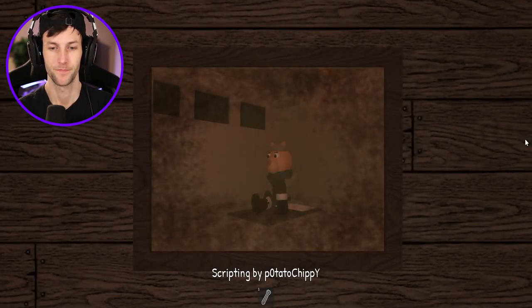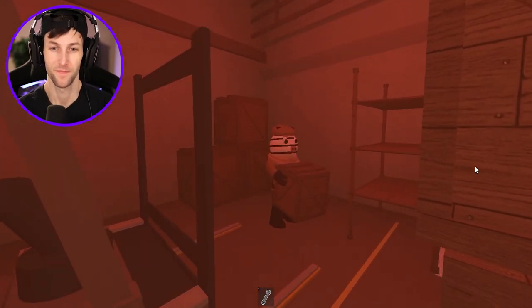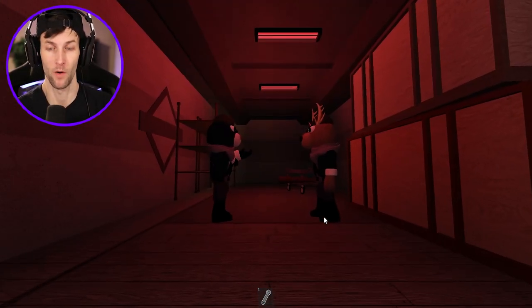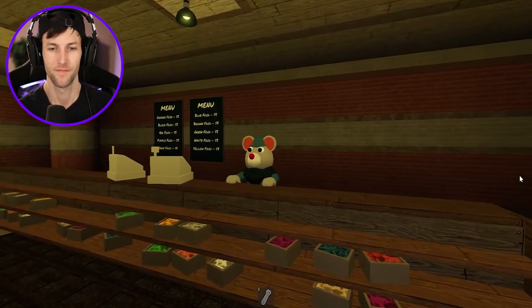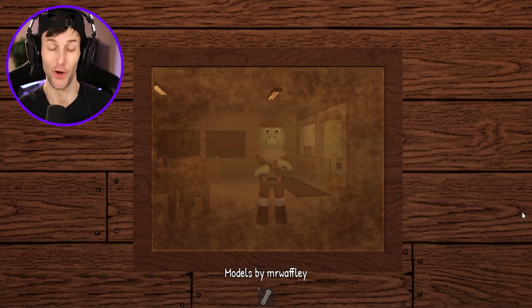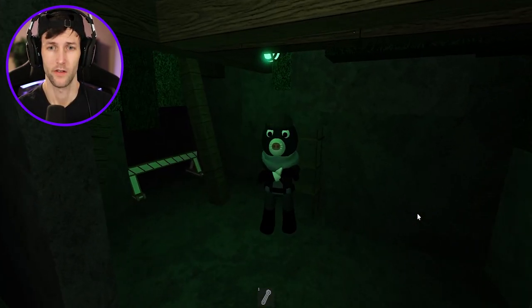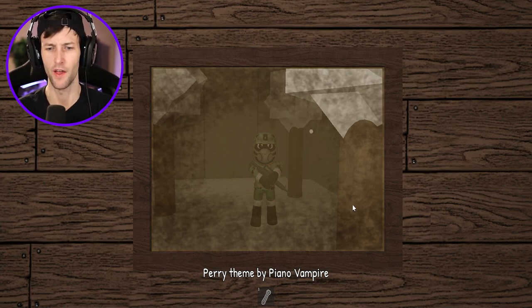There are a lot of names to remember in this game. I wonder if they're going to show each different Piggy character from each chapter. There's Pepper, and Zach - I remember Zach. Now we got Marcus and I don't remember the deer's name, but I remember running from the deer. And how could I forget the mouse - the mouse gave me a lot of problems in the hotel.